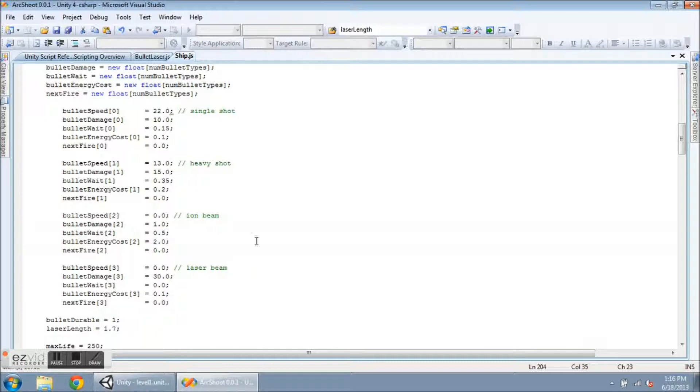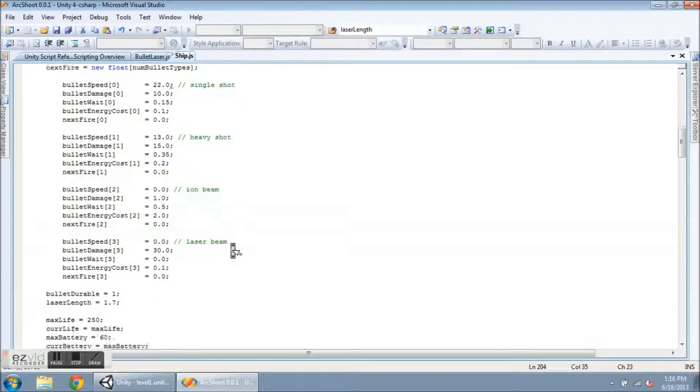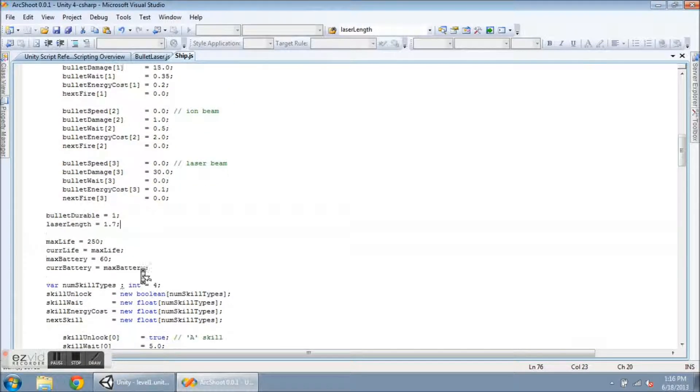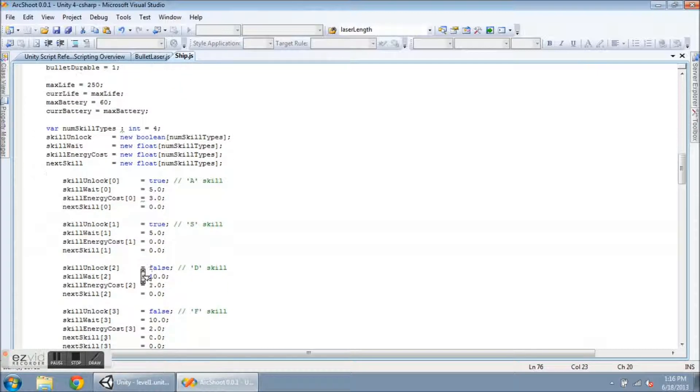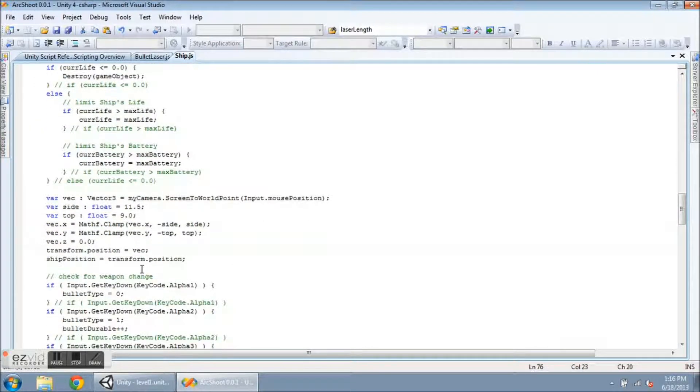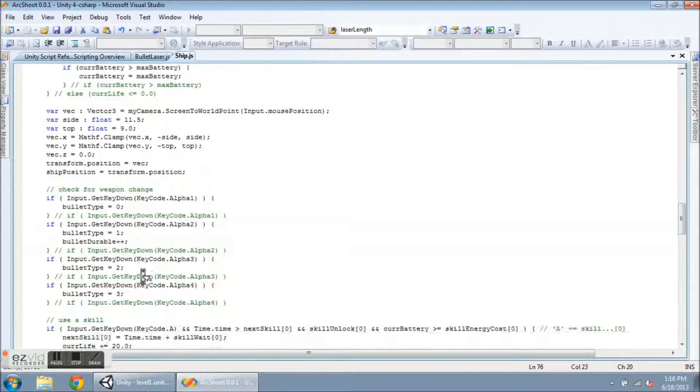You'll see I already have plans to do an ion beam — I'll do that one next. The laser length variable is set here; I'm just playing around with that number again. Down in the Update function, I've added Input.GetKeyDown, KeyCode.Alpha4, and I changed the bullet type to number 3.